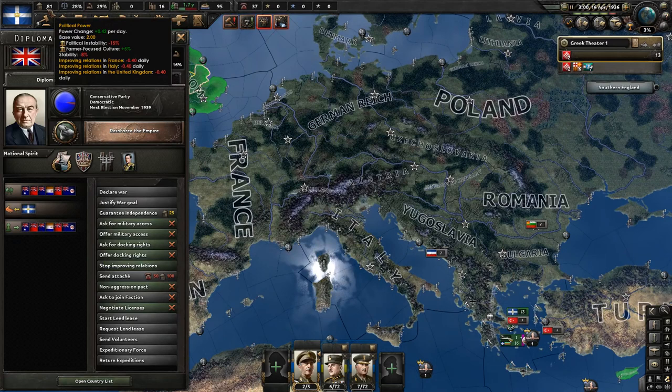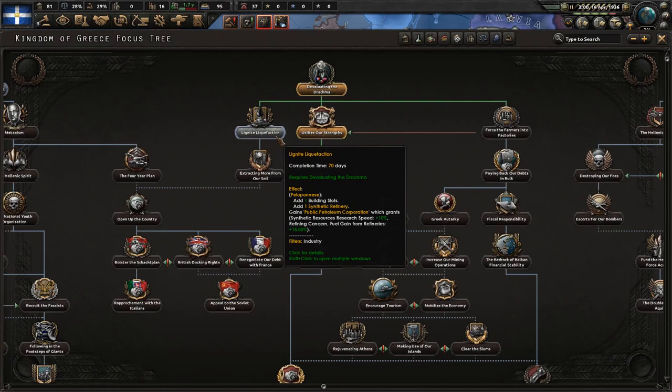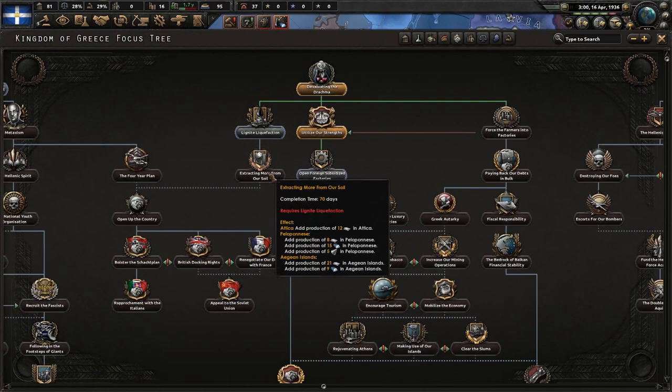Utilize our strengths - perfect. I get extra points there due to that. Of course, we do have the no natural focus being taken since that as well. We are going to lignite liquefaction. It will give us a synthetic factory, but we really want to do that more to get down here so we can get all of these resources.